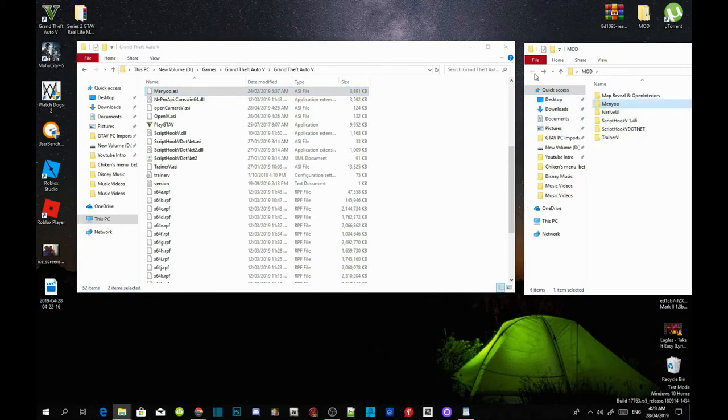This next part is optional — you can download it if you want, it's totally up to you. This will be in my downloads. Make sure you download Map Reveal and Open Interiors. Once downloaded, open up your Map Reveal and Open Interiors extract folder, copy all three files inside the extract folder, and drag them into your GTA V main folder.